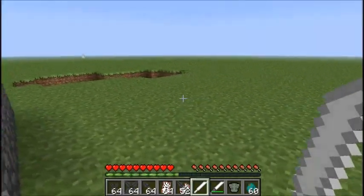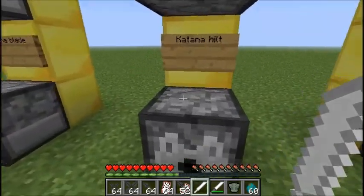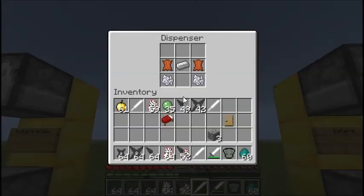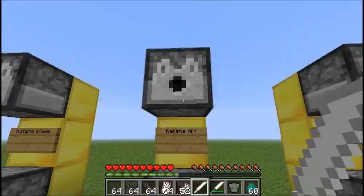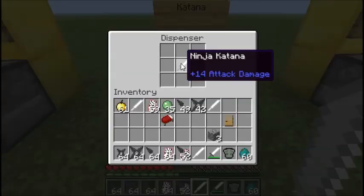In itself it's not really a great weapon, but it can be combined with the katana hilt, which is made with leather, iron, and bone meal arranged in that fashion. And it can be combined with that to make a ninja katana, which does twice the damage of a diamond sword — so quite a good weapon.